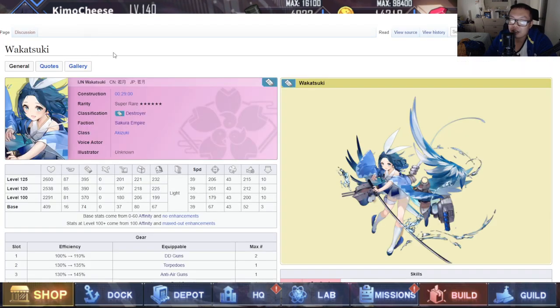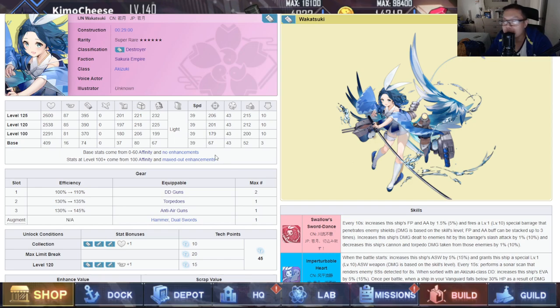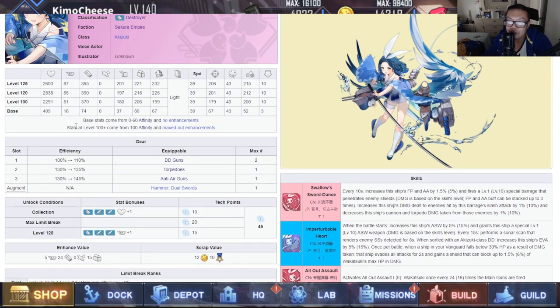Now: Wakasuki — I called her Wakka Talker yesterday, my bad. She's a destroyer. Stats at level 120: 2,538 health, 85 firepower, 390 torpedo, 197 anti-air, 218 reload, 225 evasion, light armor, 39 speed, 201 accuracy, 48 luck, 212 anti-sub, and 10 oil. Across the board nothing spectacular — her torpedo and firepower stats are both pretty low. Efficiency: 110% on DD guns, 135% on torpedoes, and 145% on anti-air — which is kind of high for anti-air relative to her actual anti-air stat of 197. One firepower bonus at level 120.